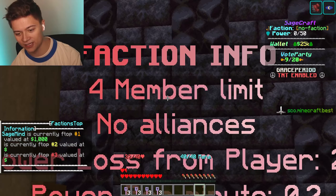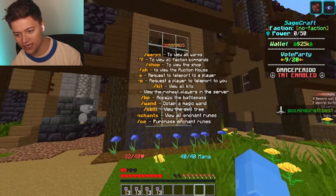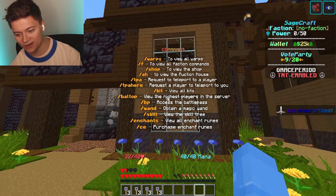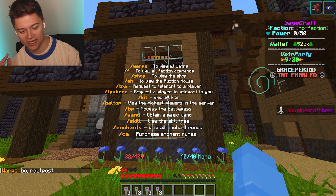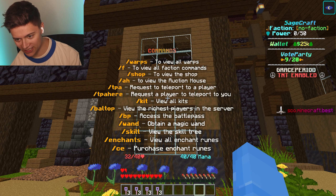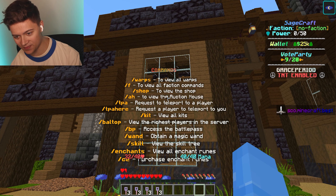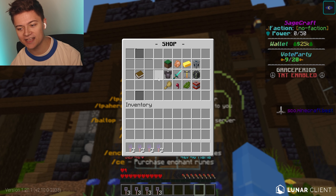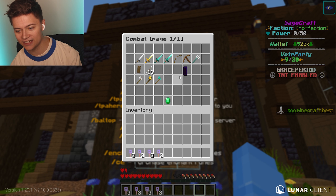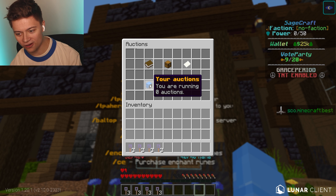We've got some faction info — there's a 4K member limit, which is kind of small to give you a good team. Over here we've got some server commands as well, including slash warps. Currently we have the /b, /bc, and slash warp outposts. We've also got slash f and slash shop, which has pretty epic stuff for blocks, armor, etc.